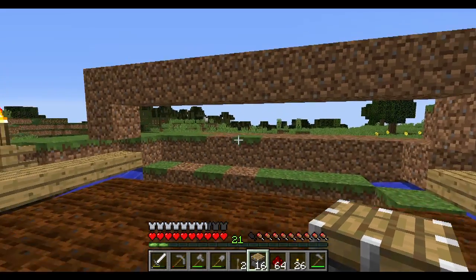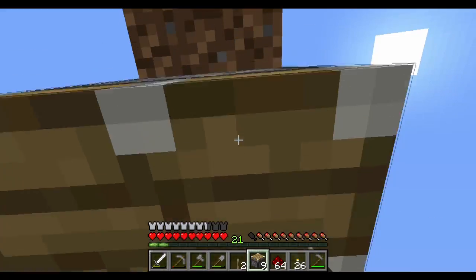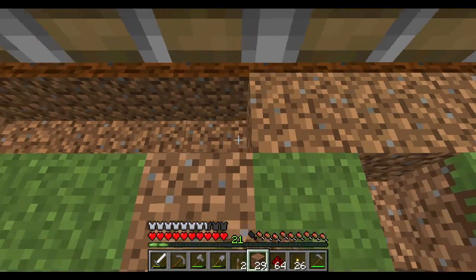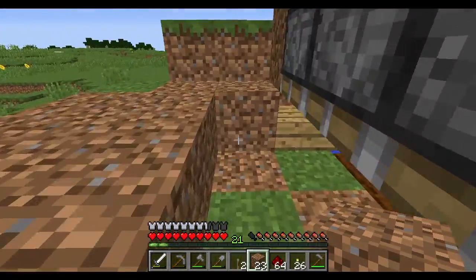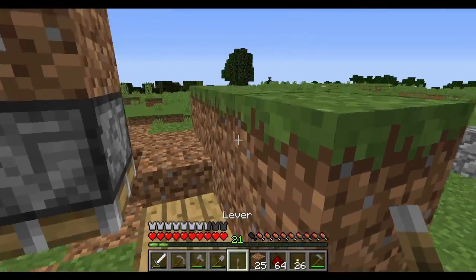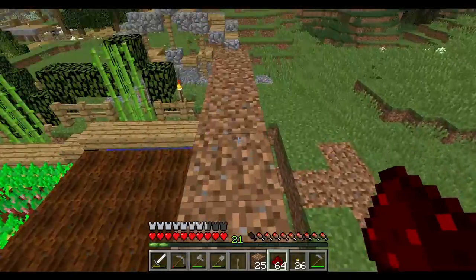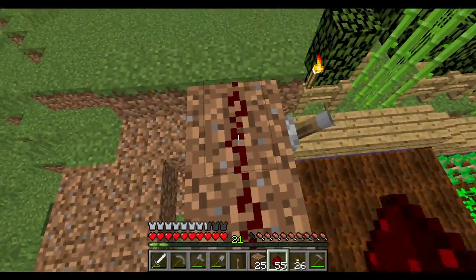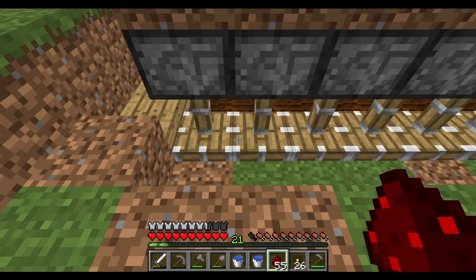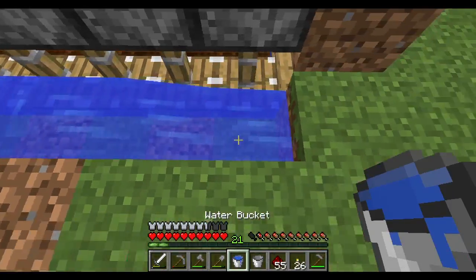I've got the area all prepped for the pistons. I've got this little channel right here - this is where the pistons are going to go, facing straight down. We'll block ourselves in the hole and get back out. Now we can replace all that dirt so the water has a nice smooth even place to go. For lever placement I'll stick it right here on the front. Then we'll put redstone all the way across. We'll flick the lever - all of the pistons went down. Then we'll put water all the way across.